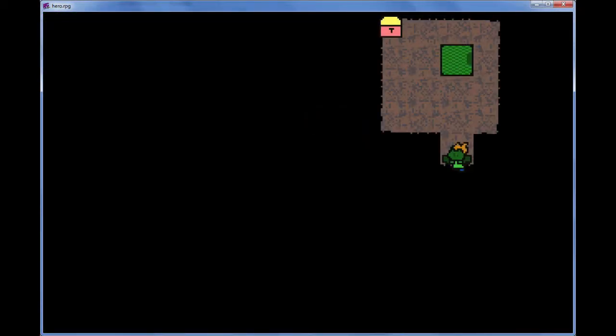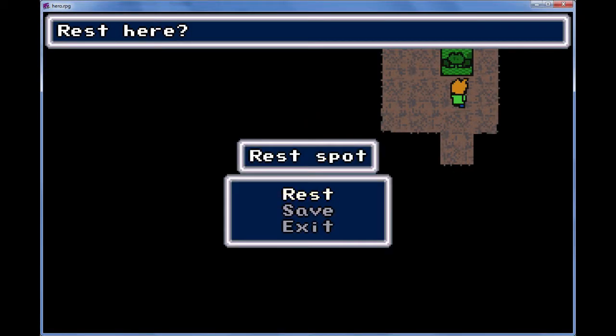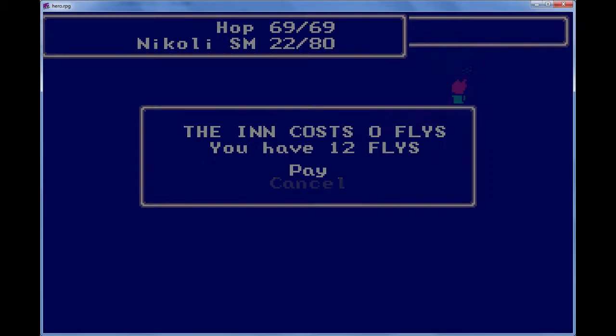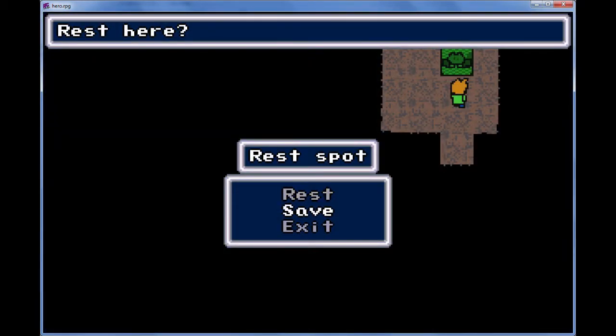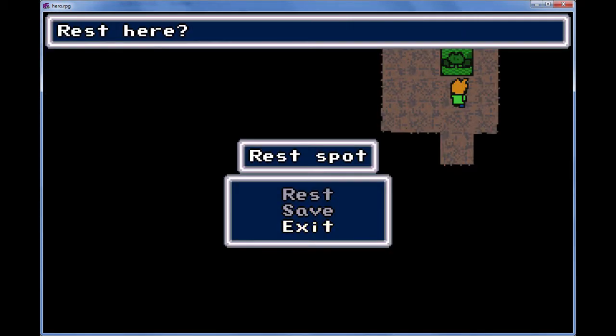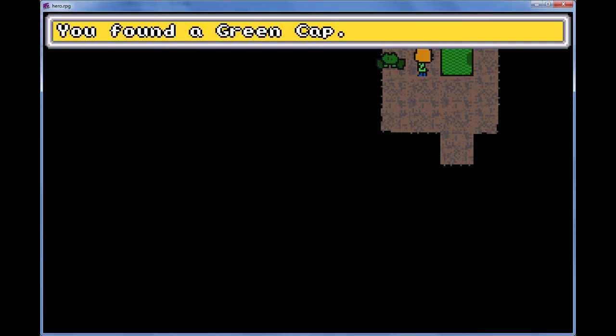Let's go inside. Rest here? Yes, I will. Good — free heals. I'll save again, I'll save twice. You found a green cap.